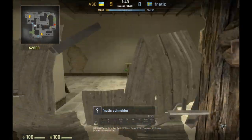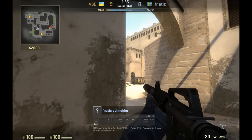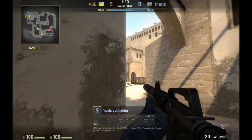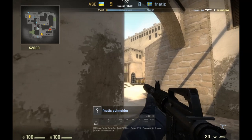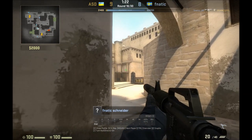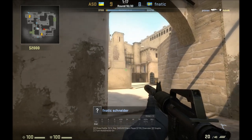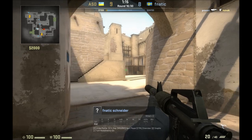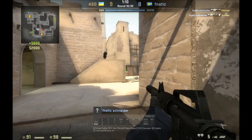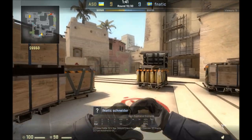So now we're going to watch Schneider from Fnatic play what I call Jungle Connector — he kind of floats in this area. Generally he watches Palace, like you can see here. And once he hears something about entry into A site from A ramp, you'll see him look over around the curve of stairs and Tetris. Take a look at where he's aiming — he knows where folks are going to show up when they start rushing around that, and has his spot set and pre-aimed.